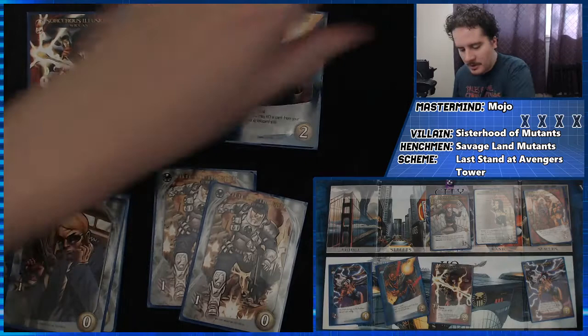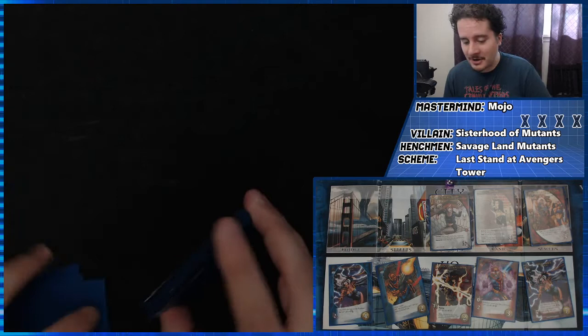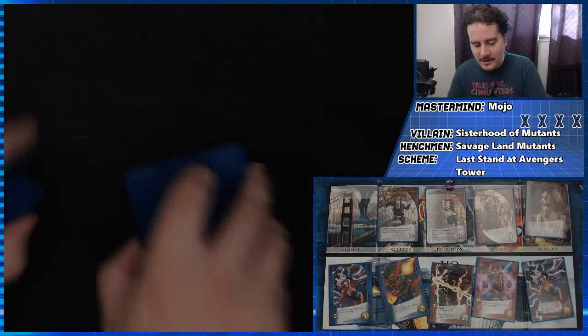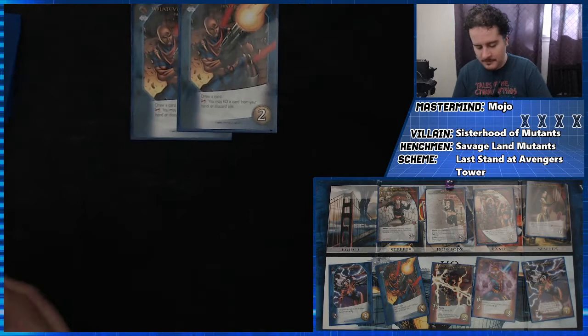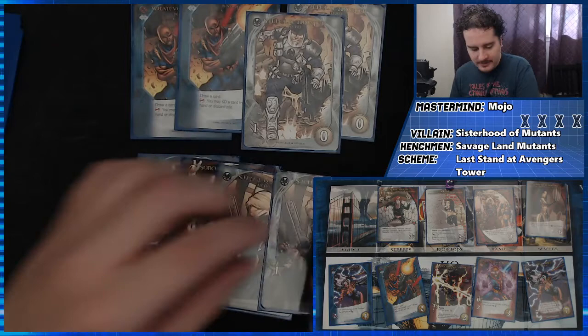Feeling good. We have to get to ten attack though because Lady Mastermind is really throwing a wrench in things. We have two attack, not too much. We're going to grab this four-cost card because I think we need more red in our deck than anything else right now. Evil card for the turn is going to be Lady Deathstrike — Fight, Fight, KO one of your heroes. She has six attack and an escape ability. I'll worry about that when we get to it. Things aren't looking great, but we have that new four-attack Storm card, which is pretty sweet.